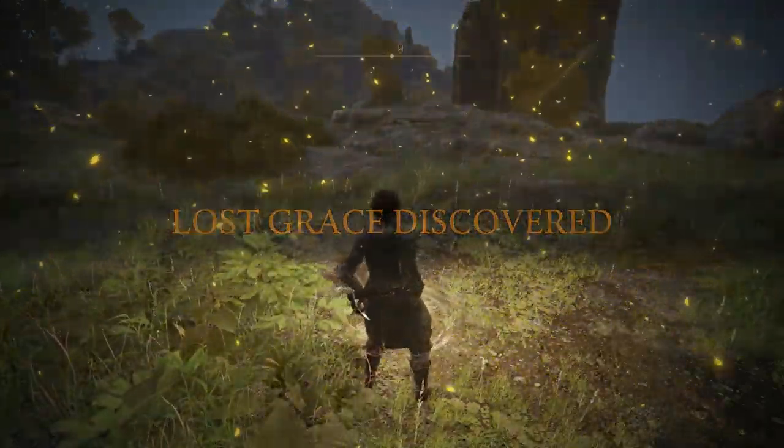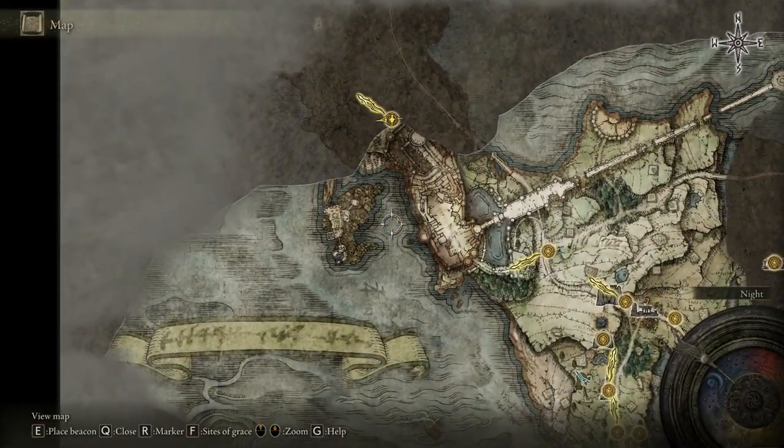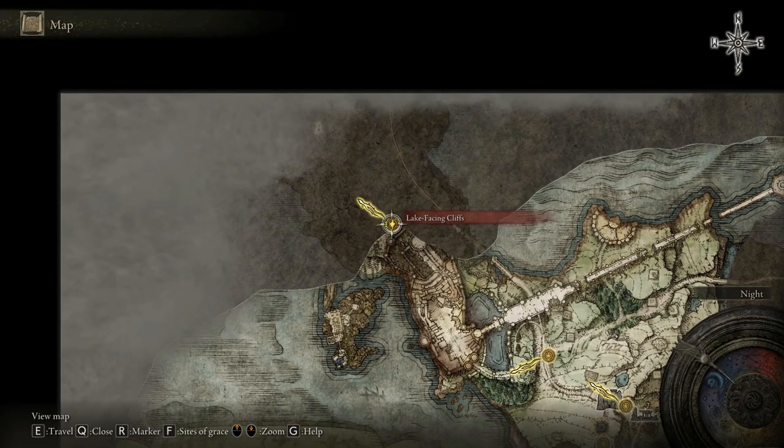And now when we check the map, we are now in the new area called Lyonia. We have now gone past Stormveil Castle, so we can explore a bit more of the map.